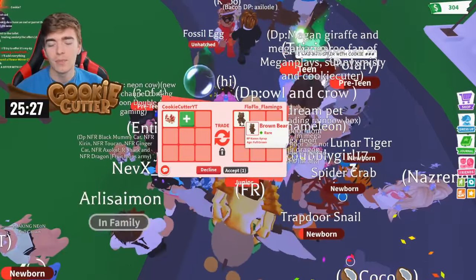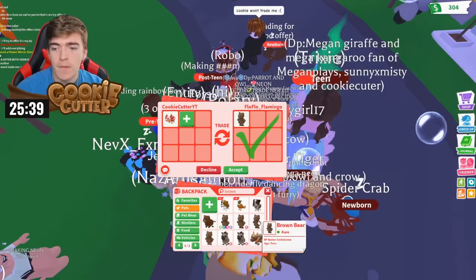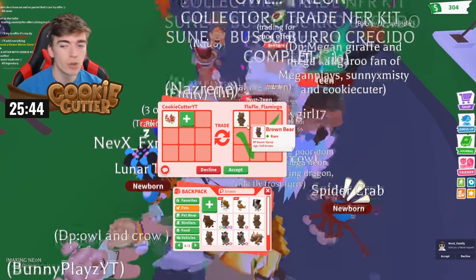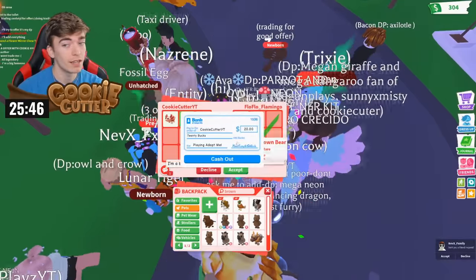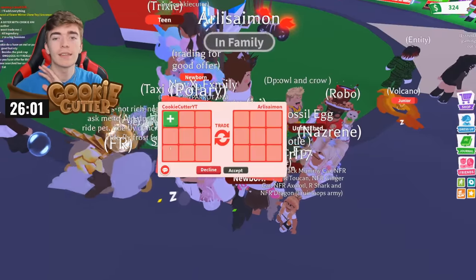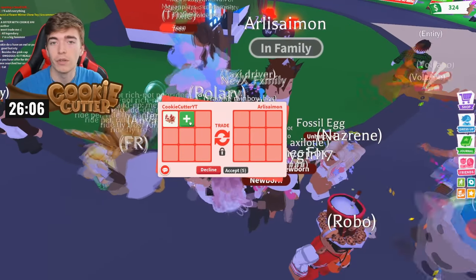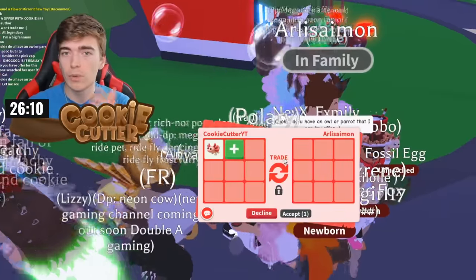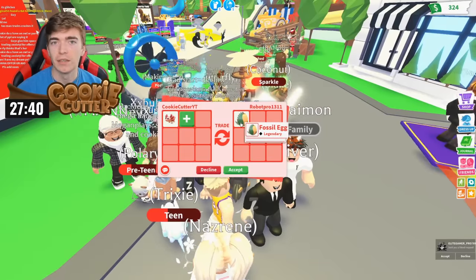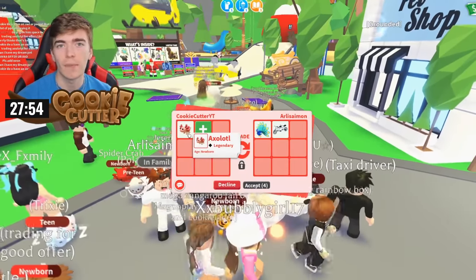A brown bear — that's actually really rare. I have no idea what a brown bear is worth, but it's a pretty decently rare pet, and this one has no potion. I think that's a pretty fair trade, but I don't really want to trade for a brown bear. I may have just taken the biggest L — that could have been an insane trade. Comment down below: was that brown bear really worth an axolotl? An axolotl for a fossil egg? No thank you. Potentially I could trade an axolotl for a hawk, and then trade the hawk for the Baku.